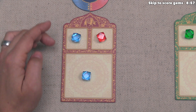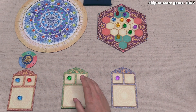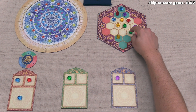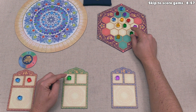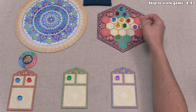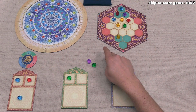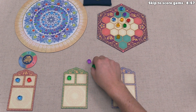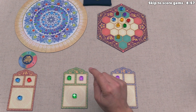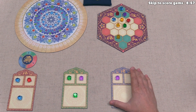We'll pass on sending treasury gems to the mandala for now. Green takes a green gem, and since it matches their destiny, they also take an adjacent purple gem. They place the purple in their destiny and the green in their treasury, then don't send anything to the mandala. Blue then takes the last purple gem on the altar — which matches their destiny — and takes an adjacent yellow gem, putting the yellow in their destiny spot.